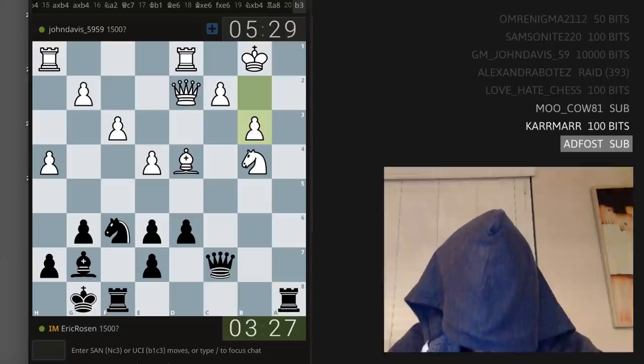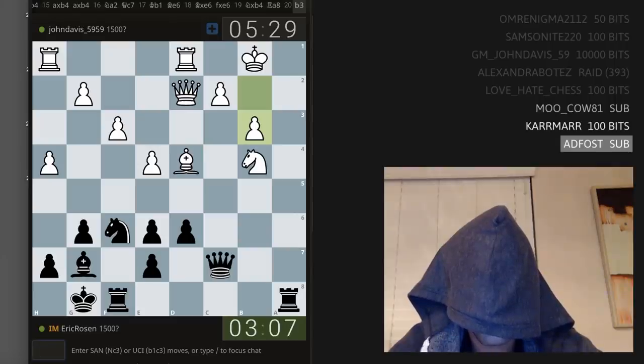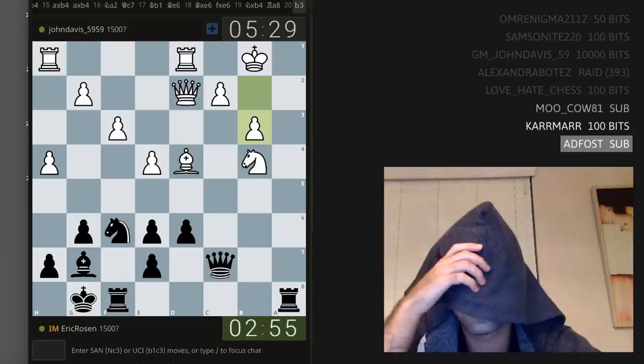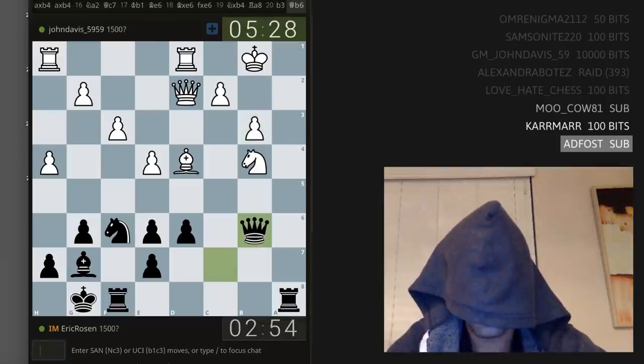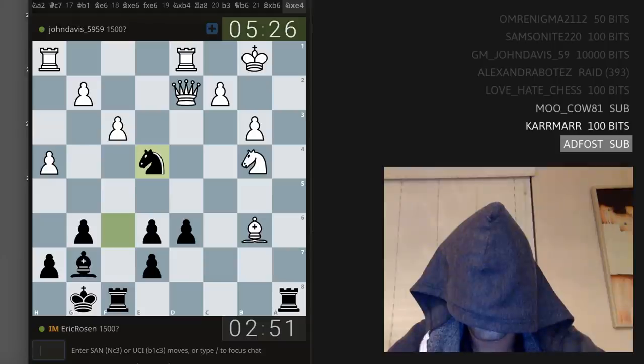He played b3 — wait, b3 is actually a move. I forgot the bishop's still on d4. He's already dreaming of tactics. Queen b6 to attack the knight — but the knight's defended by the bishop. Bishop takes b6, oh my queen! Did I just do another Botez Gambit? Knight takes b4 — I think I may have done another Botez Gambit.